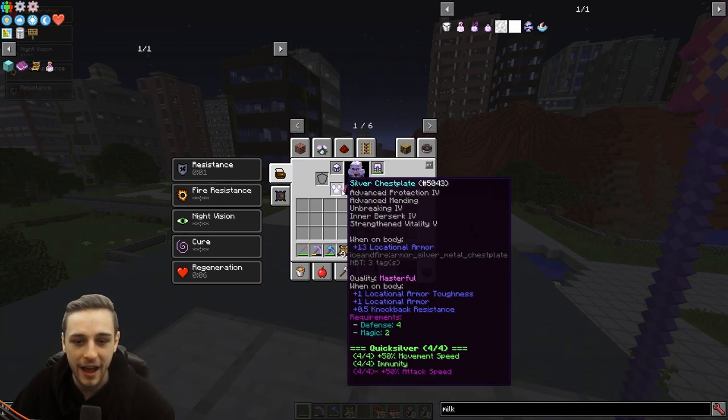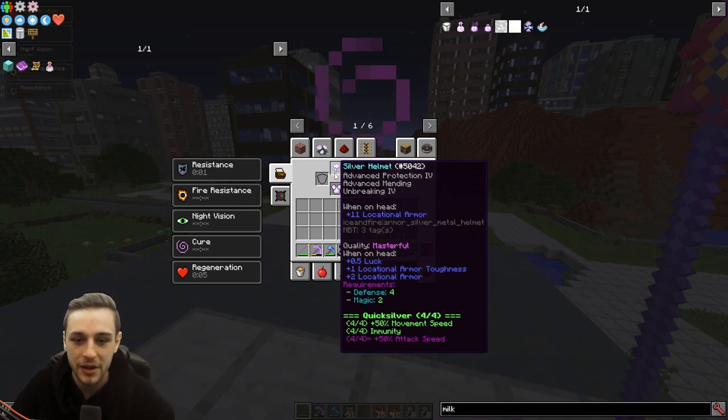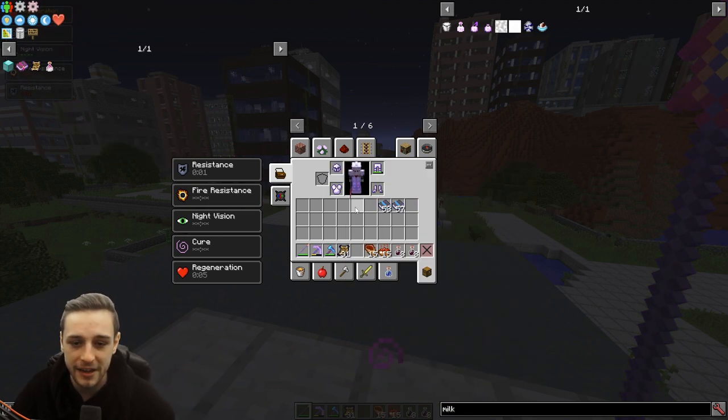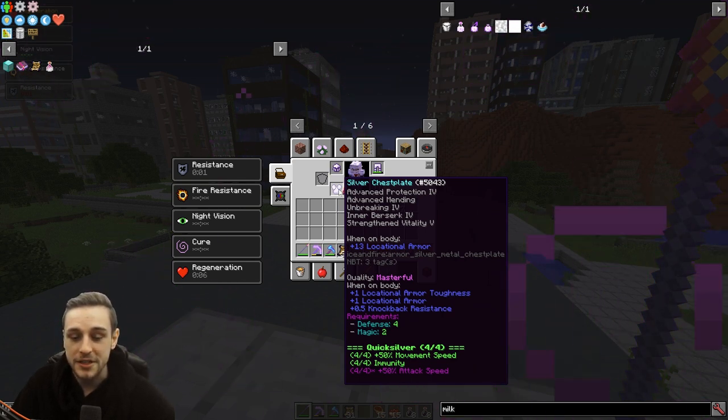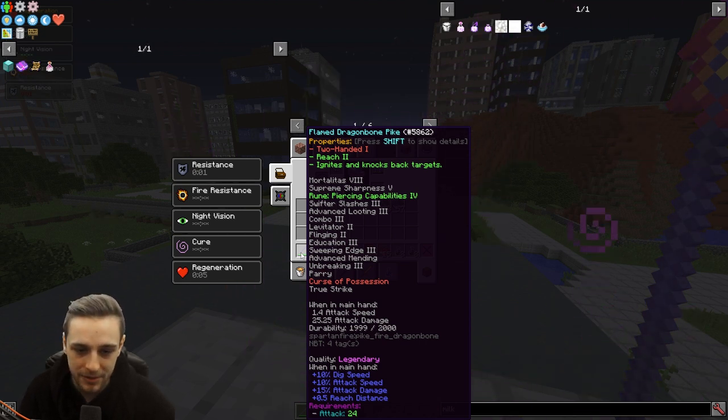With regards to enchants, I haven't put on the stuff you need for water like respiration, because you don't really go in water in Lost Cities. If you want to know the best enchants in the game, I made an armor enchanting guide — you can check that out. In terms of weapon, the silver armor will give you a benefit to using silver weapons. You get plus 50% attack speed if you're using a silver weapon. You can also put Supreme Flame on silver.